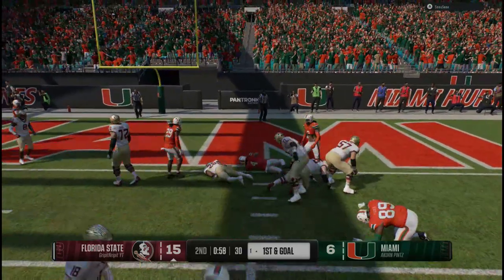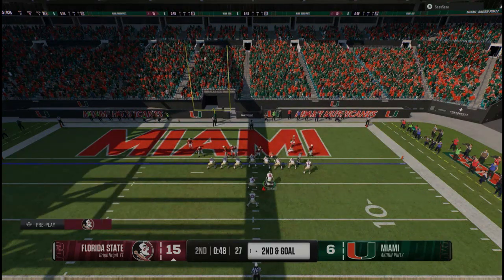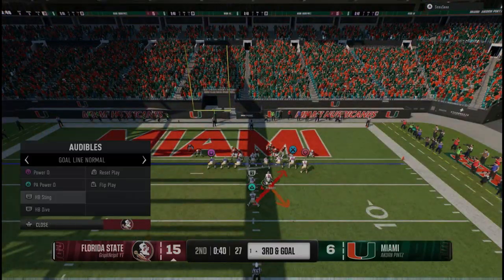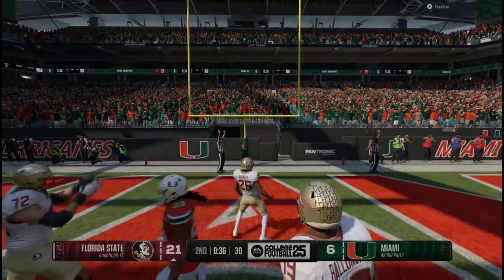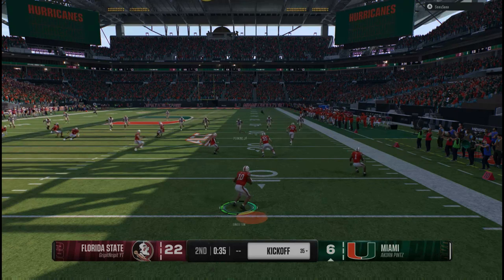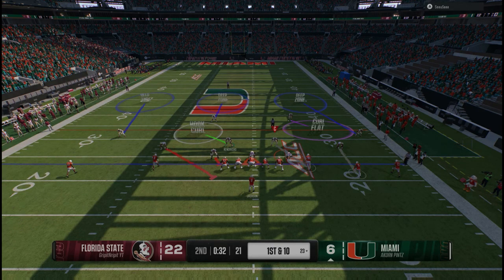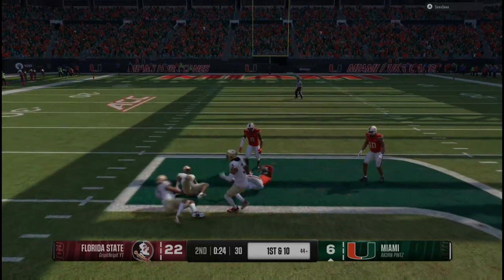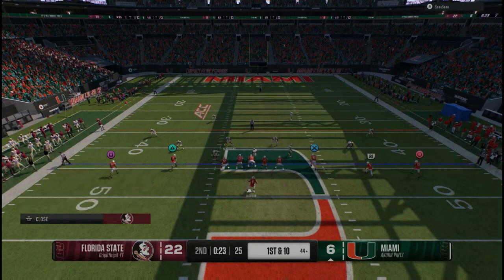Here we go with the run on fourth down. The Seminoles trying to cash it in on first and goal. He's trying to punch it in himself but the defense stands tall. The quarterback keeps coming — I don't think he got in. Those big bodies just creating a wall at the goal line. They get a stop — a nice stop by this defense. Expected a quarterback sneak from inside his own ten, late in the half. This is really an opportunity to swing the momentum. He's off to the races — an explosive play, all the way to the 45. They crossed the field, first and ten just outside the 40.